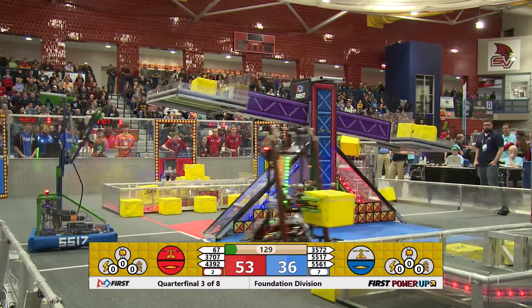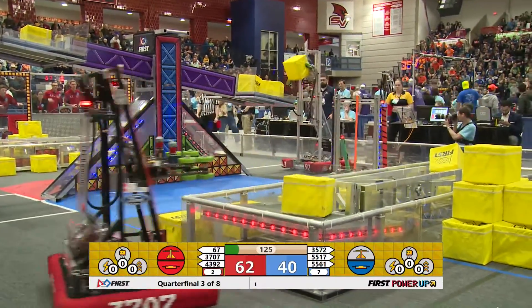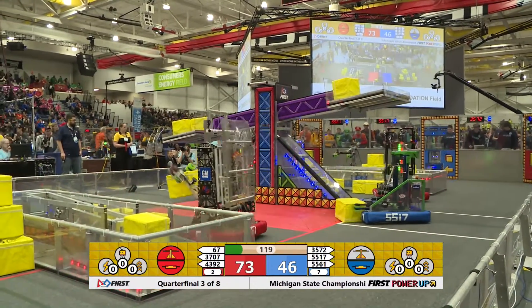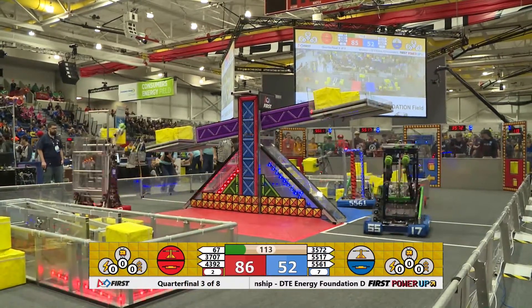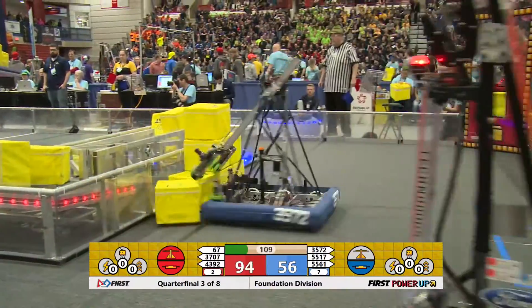Raider Robotics mixing it up in the backfield, meanwhile their partners are just burying that switch for the blue alliance quickly. Acquiring the scale at midfield, the red alliance — the Deceivers and the Techno Dogs — and the Hot Team. Deceivers make their way back and start working the exchange portal, lurking and working on that vault.